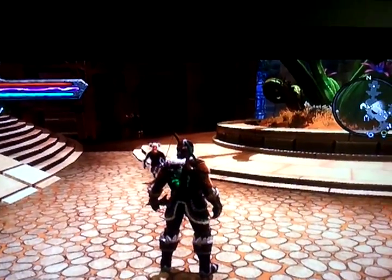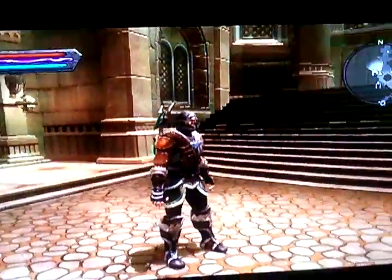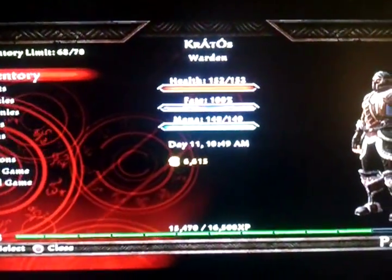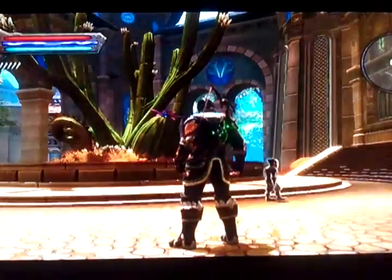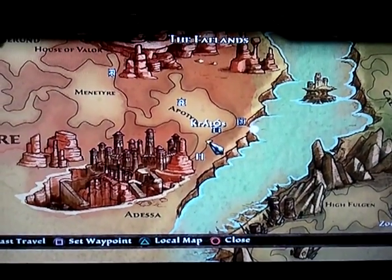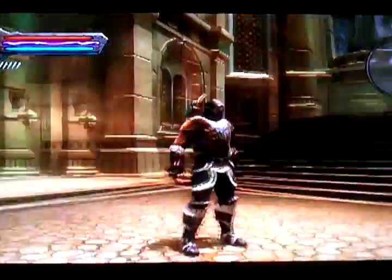What's up guys, Reaper here showing you the first house you unlock in Kingdom of Amalur. It's in the gnome city — let me show you real quick on the map. Odessa — you get the house for free because they are waiting for you. I'm gonna give you a little tour of the house.